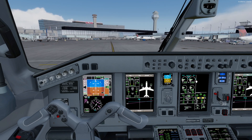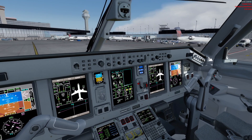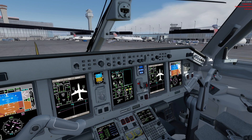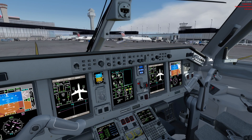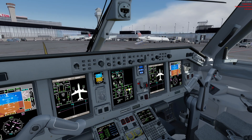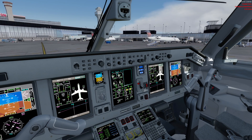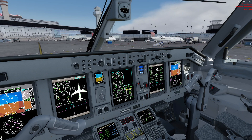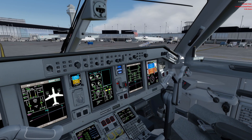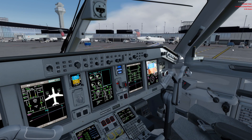We are going back to the gate — I believe this is our gate, Echo 5. We've turned off the taxi lights, the APU is coming online and should be up in just a bit. Usually the first officer would go into the electrical synoptic page right now. We currently have the two engines on, and in a moment the APU will be online as well. Here is our marshaler.